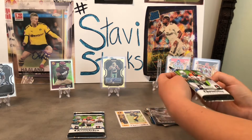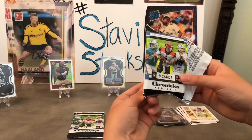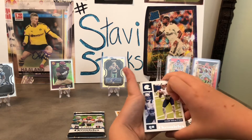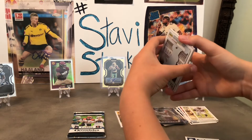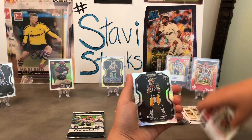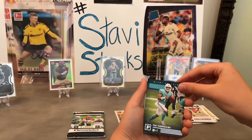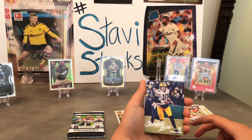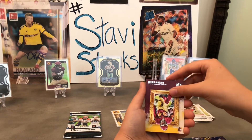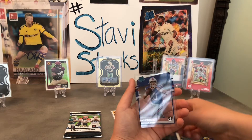Two packs to go. We got a Cam Newton and Jarvis Landry. Another Black Prism — Jordan Love Hollow Black Prism. If they trade Aaron Rodgers, he becomes the starter. And another Tua. Another Jordan Love — holy cow! This box is on fire. I think this is either A.J. Dillon or another Jordan Love... another Jordan Love! We've got the Jordan Love market covered, the Chase Young market covered, and Jake Fromm from the last box too.